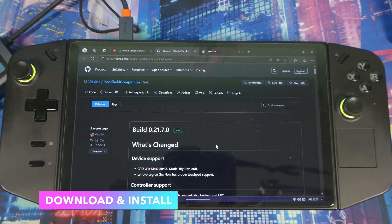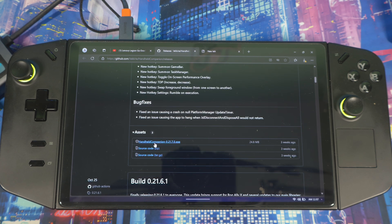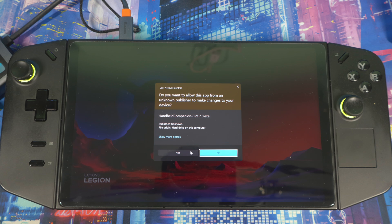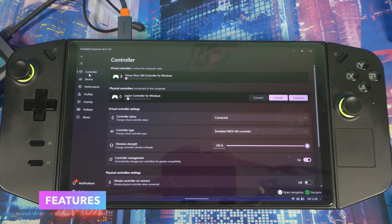I'll put the link in the description box below so you can download it — it's basically a GitHub page. I know some people have been having trouble downloading it, so let me show you how. You click the download link, it brings up the file. It might warn you it can't download because it doesn't recognize the website — just click through and it will download. Once done, open it up and install it like regular software.